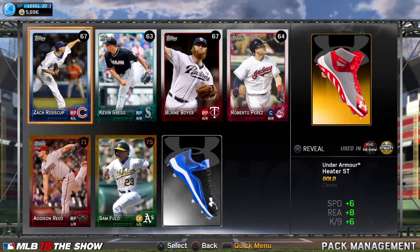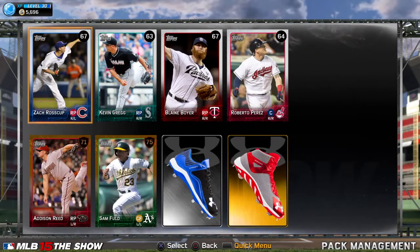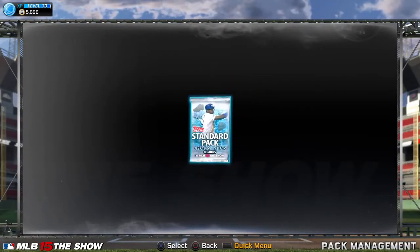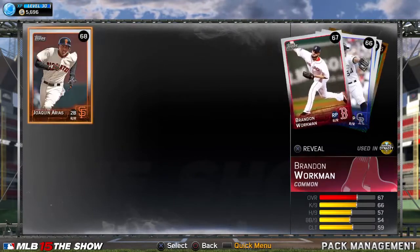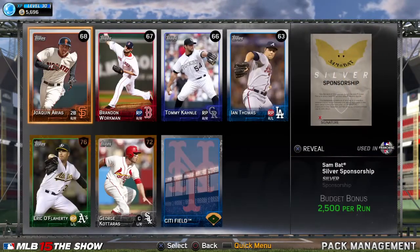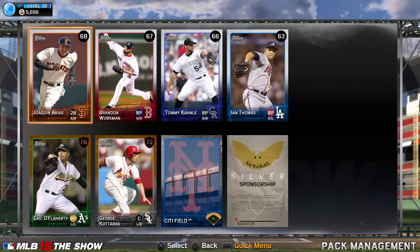Oh, I see a gold. Selling for about 250 right now - not too bad, better than a silver cleat. Let's keep this going - another gold. Ooh, a silver - another stadium. Those stadiums are always tricking me.